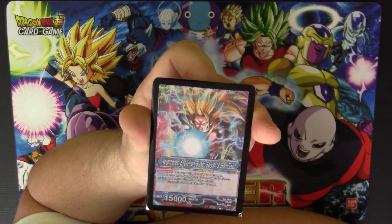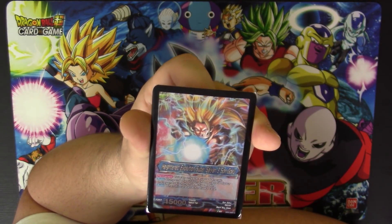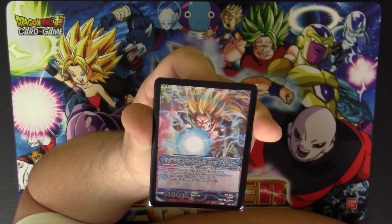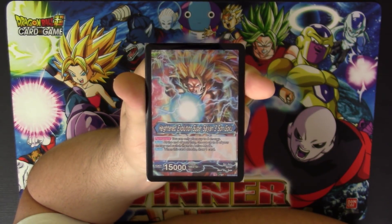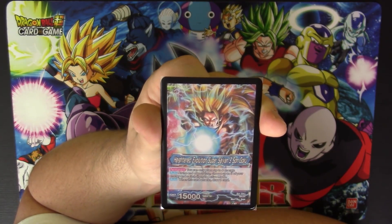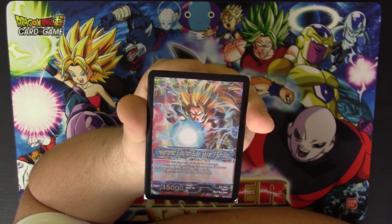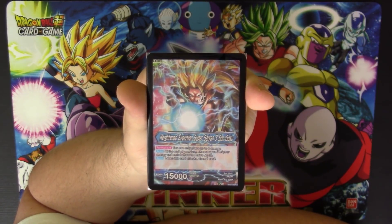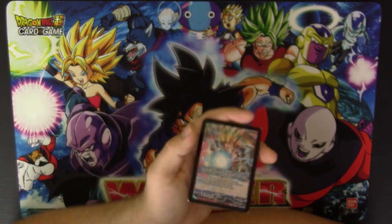Once awakened, on this side of the card — Heightened Evolution Super Saiyan 3 Son Goku — the permanent stays the same: no more than six energy. The auto says at the end of your turn, choose up to three of your energy and switch them to active mode. That makes this leader card very dangerous and very defensive. And of course when you attack with this card you can draw a card as well. It doesn't say a specific color energy, so you can make those three anything you want.